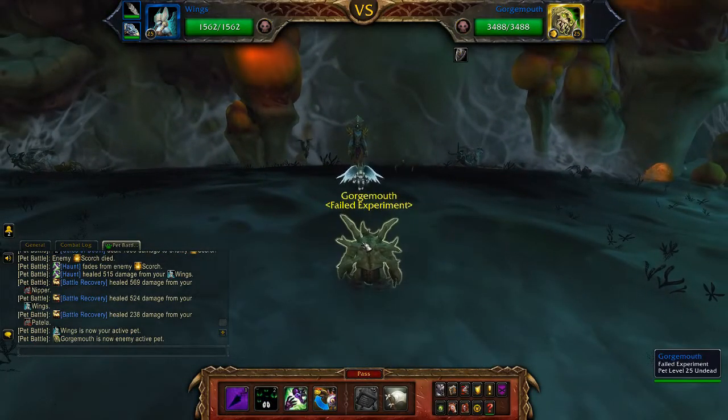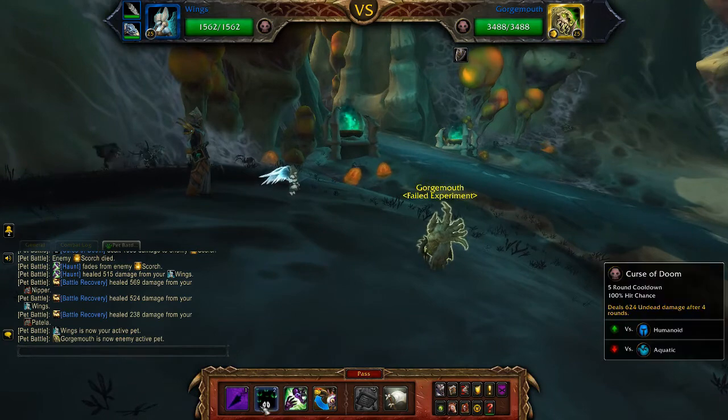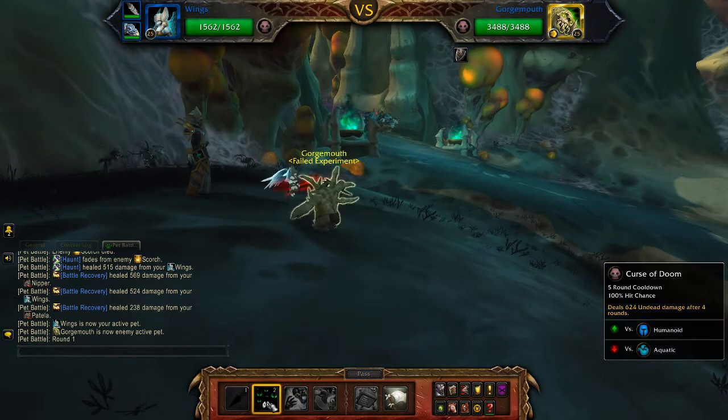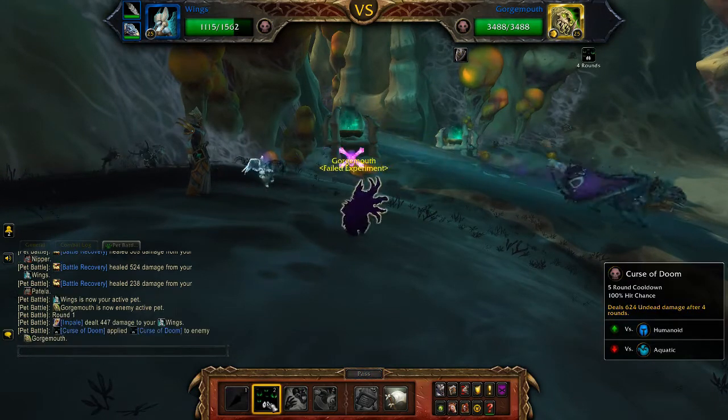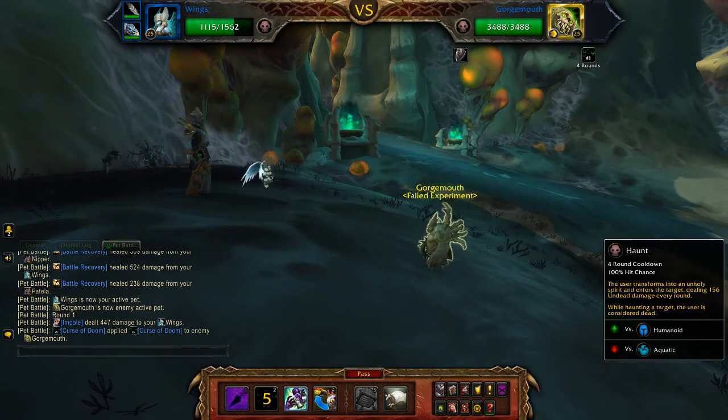For those that have watched in the past, you know that this is quite a traditional sort of pet battle team for me to be using. So let's use our traditional battle tactics and start with our Unborn Valkyr — use Curse of Doom, and then Haunt.